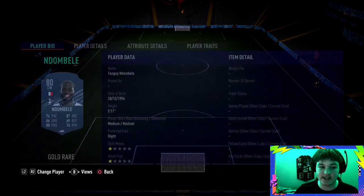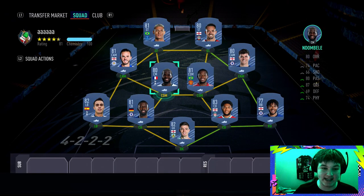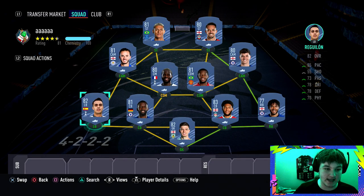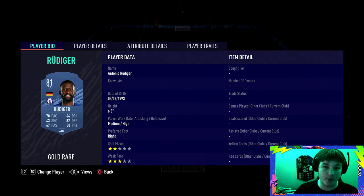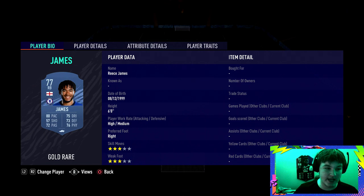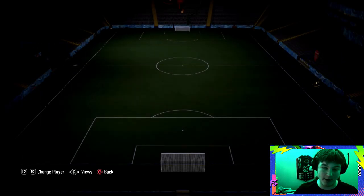For CDMs, we've gone for Ndombélé — a really solid card — and Fred, who was fantastic at the beginning of the game. For the through ball objectives, any player can do that. Defensively it doesn't matter much; we've gone for a relatively meta Premier League defense: Sujio Reguilón from Spurs, Rüdiger — actually really good and underrated, six-foot-three, 70 pace — Joe Gomez, who is a cheat code, and Reece James at right back. In net, six-foot-seven Nick Pope.